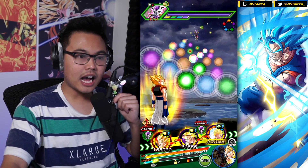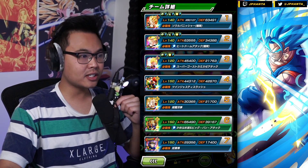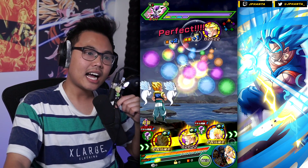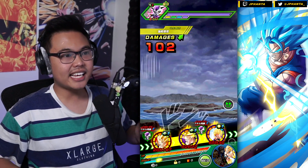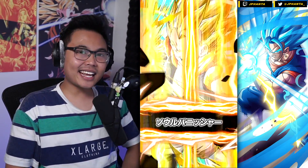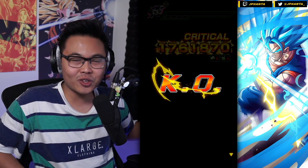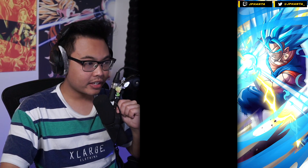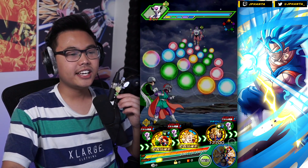We're going up against Frieza's Dokkan event so we don't have to worry about our non-EZA units. We can grab three rainbow orbs getting him to 280,000 attack and 63,000 defense. His defense isn't going to be insane but his attack power and damage output is going to be crazy - his 12-Ki multiplier is 150%. Almost two million attack right off the bat - he already one-shotted the first one. Frieza at 1.7 million damage - it's crazy that this unit is four years old.